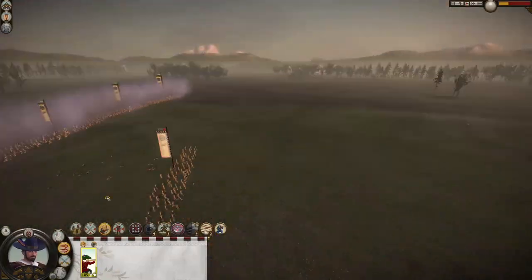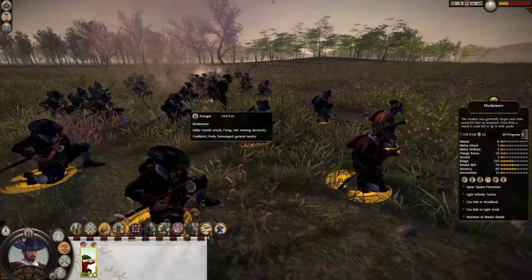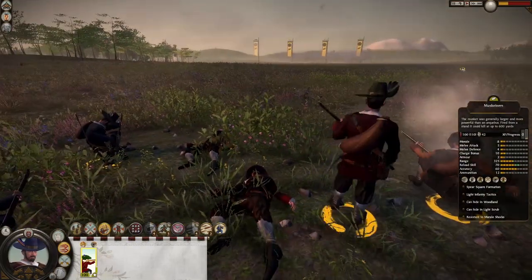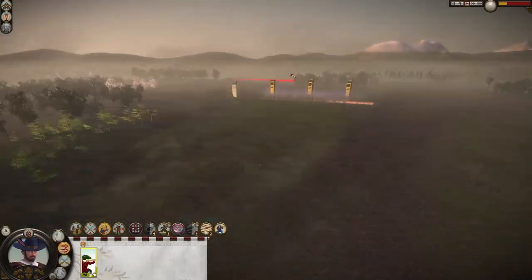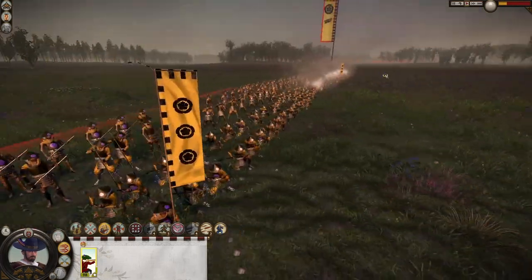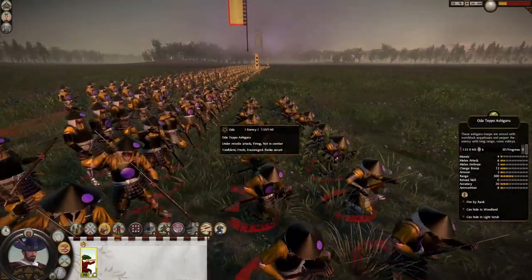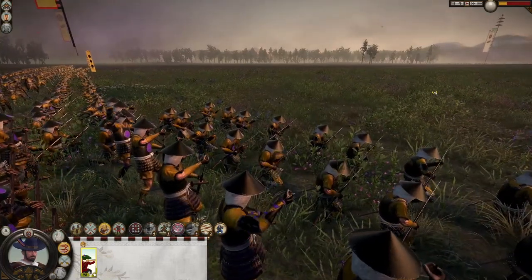Even though they have a lot more soldiers firing against us, because we're kneeled down it's so much harder for them to hit us. We already killed a good number of them. We have almost routed one full unit of them. Let's see if we have enough — I'm actually just worried: do we have enough ammunition to actually kill them all?